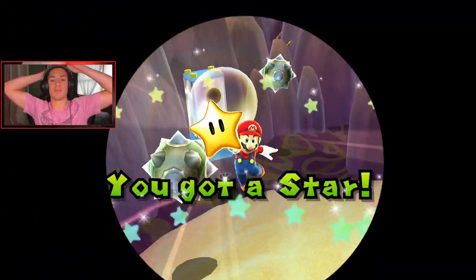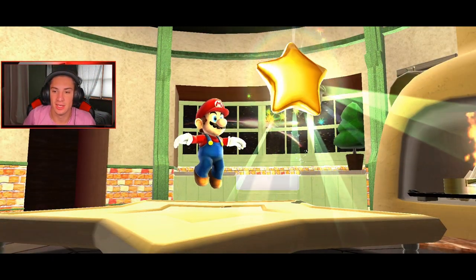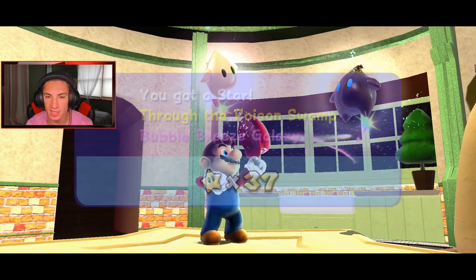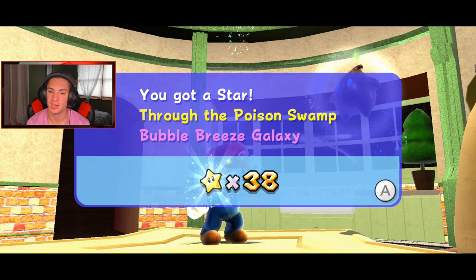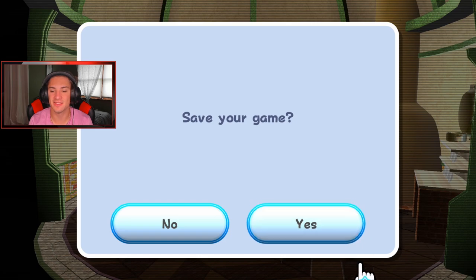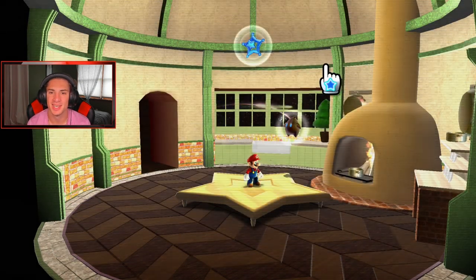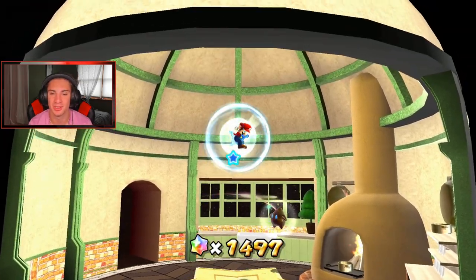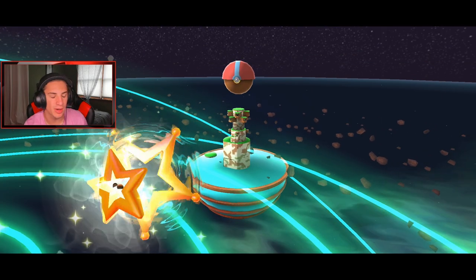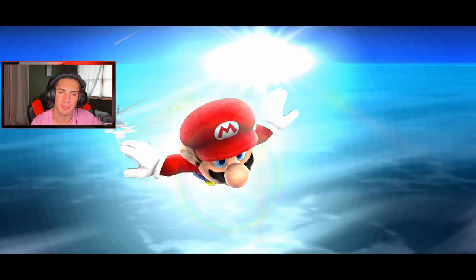We should have 100% completion on Bubble Breeze Galaxy now, and then I can head into Buoy Base and complete that. Yeah, that's it — give me the crown. Game, heck yeah! Now we collect one more power star. We're gonna have a seven power star video — absolutely crushing it! We're on this and we got Buoy Base. What's the green stars? I know they act the same as a power star but I guess the mission's different.